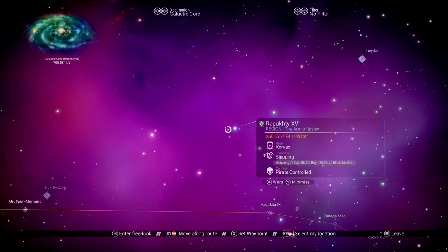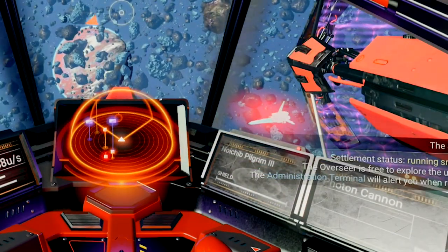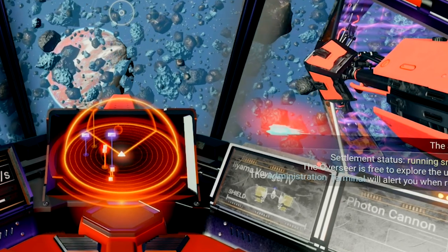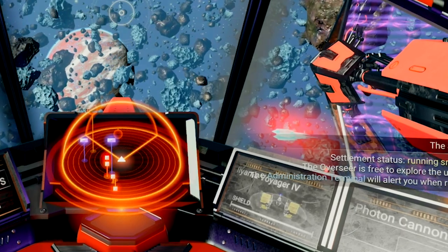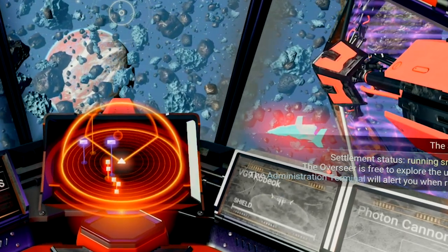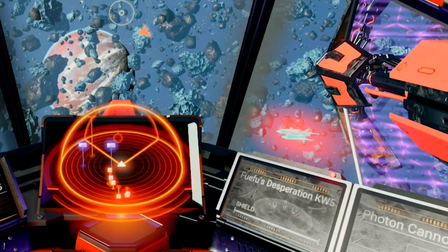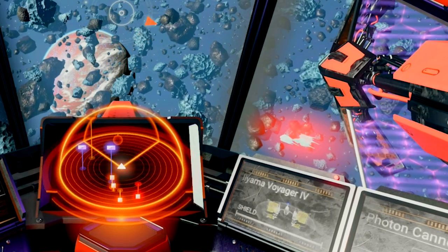A tactic I like to use is to head to an outlaw system because solar ships have a very high spawn rate there. I hang out in my ship with the internal view selected. You'll have to wait a bit while the system ships load in, but after a while you can cycle through every ship that's currently out in space with left or right on the D-pad. And there we go — an easy way to check out a ship's sail type and color without even leaving your ship.